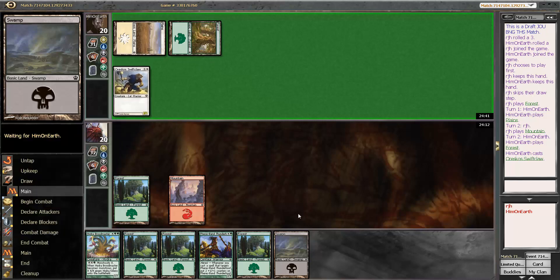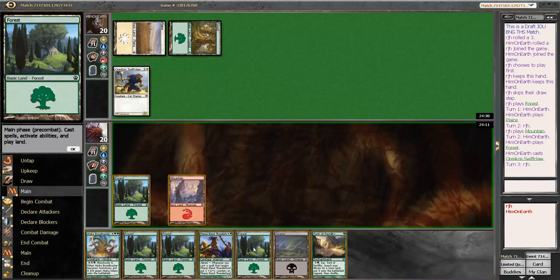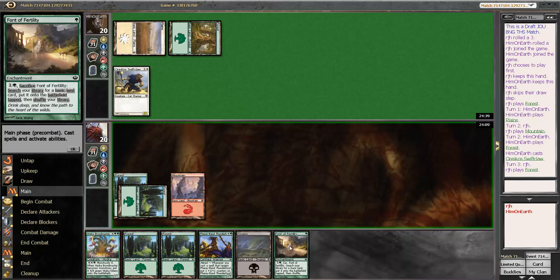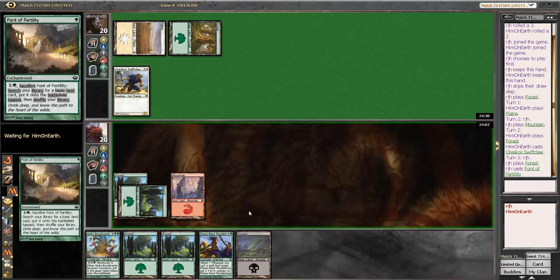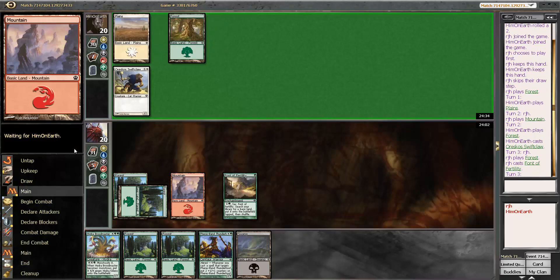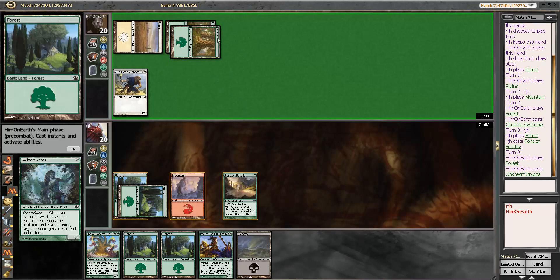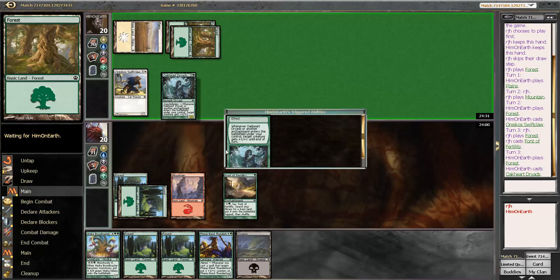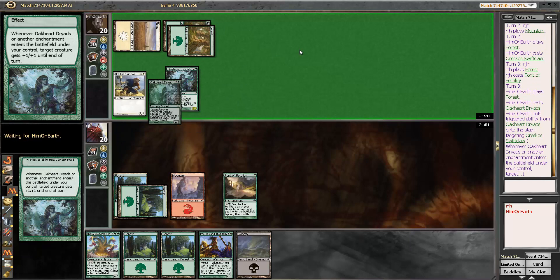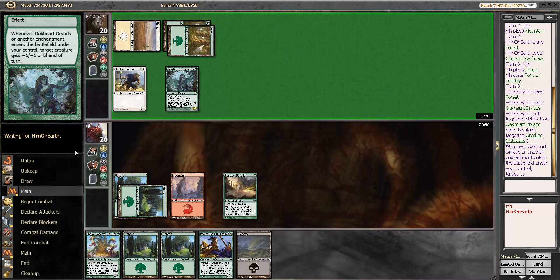The Swift Claw — a two drop. Font is not what I was looking for, but I'll grab it because at the very least I'll get to ramp into my Faerie Span Thunderheads. We're taking three right away here. Hydra Broodmaster should do a lot of good work — we'll make a bunch of Hydra tokens. Excoriate and Divine Verdict are the only things I'm particularly worried about.